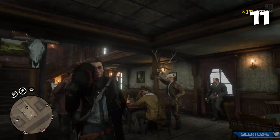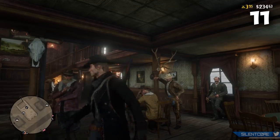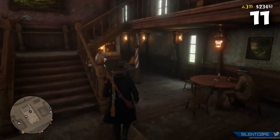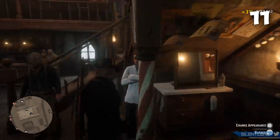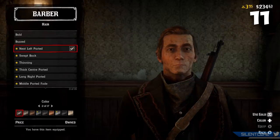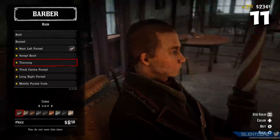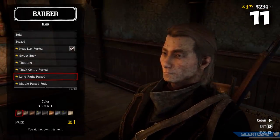Many of the haircuts in Red Dead Online aren't actually available in the character creation menu, but they can be accessed by using hair pomade. Only male characters can use hair pomade, but you can apply style changes to your haircut and then head to a barber to preview the rest of the haircuts available with pomade — these are different haircuts than were available in the character creation menu.